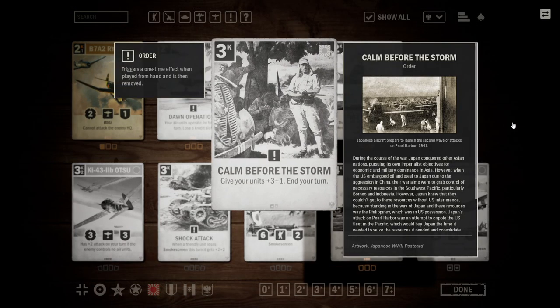Going on from that, we have Calm Before the Storm — a 3-credit order that gives your units plus three attack and plus one health, and then ends your turn. This is a very interesting card and arguably one of the strongest buffs available. The downside is you aren't able to benefit from it on the same turn. I think the best home for Calm Before the Storm is to play out a bunch of units and then play it with your last three credits. Plus three attack is a lot and it's permanent, so the enemy has to deal with whatever units you buffed.